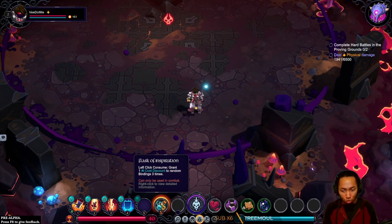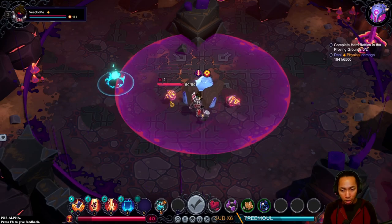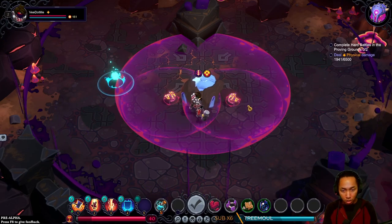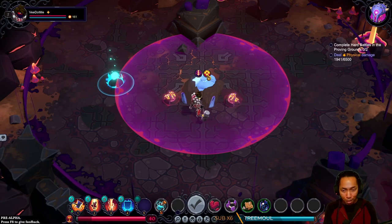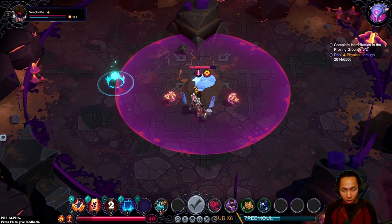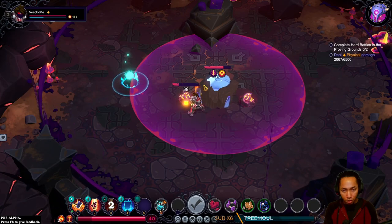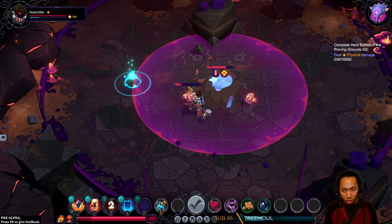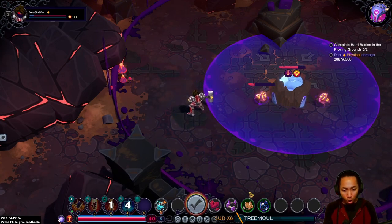Grant cost discount to random bindings three times — this should be fine. Oh my god, it's the freaking Pokemon again. It takes extra damage though. It takes 75% reduced, 50% increased — so like 25% reduced? The colors change when you're out of combat — that's supremely helpful for people like me.